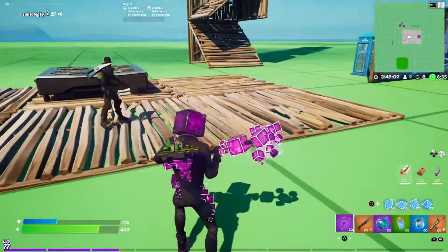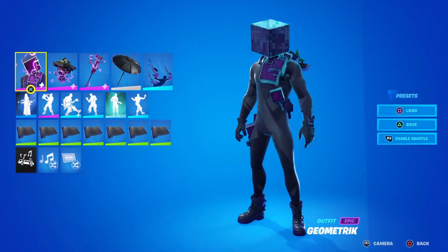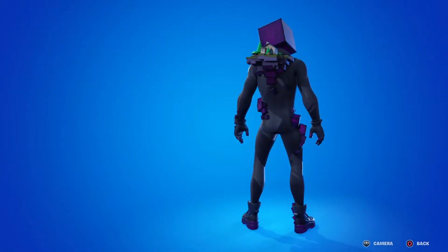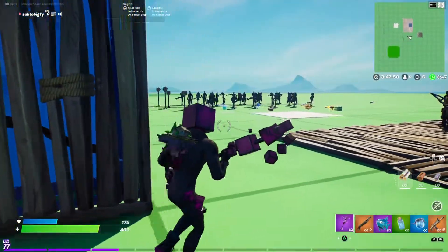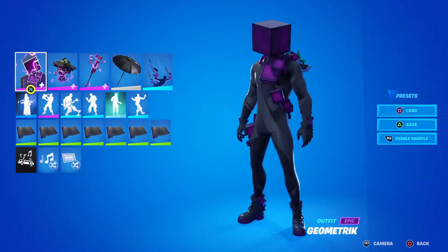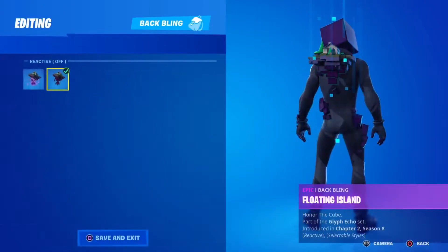You can also turn it off. I'll quickly show the edit style. You can do reactive on, reactive off — that's literally all it does. So you can just turn it off, nothing crazy. Like I said, I think we should have had edit styles for everything here — to turn it to the purple one, which we already have, and then the blue one, and then the gold one. I think that would have been a little bit more value.